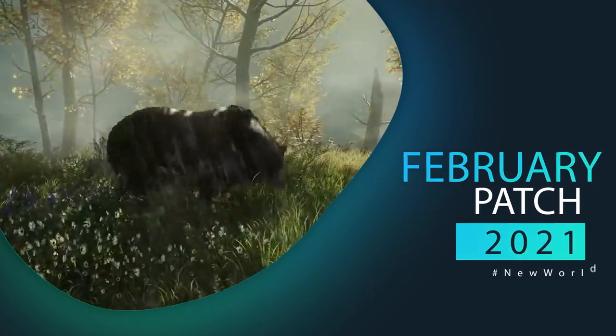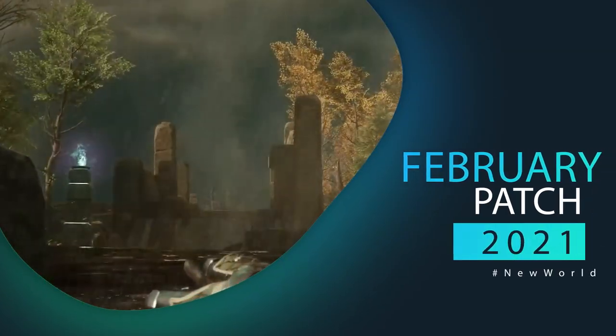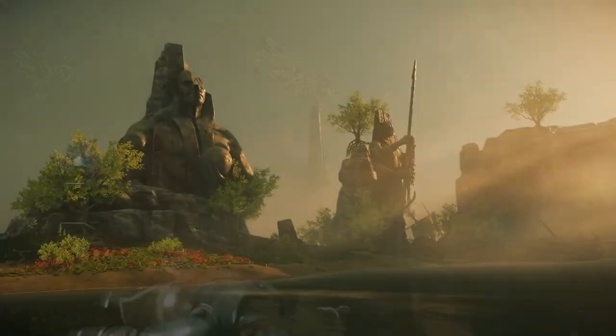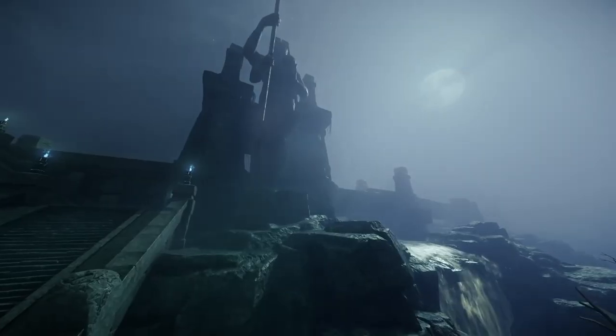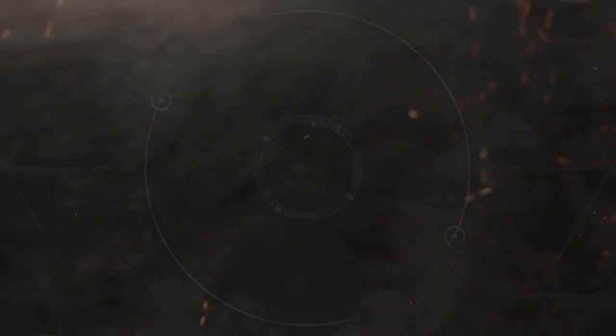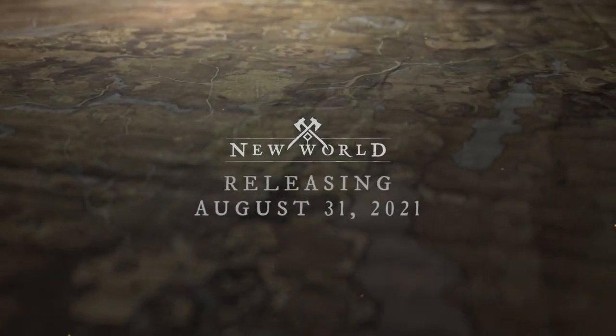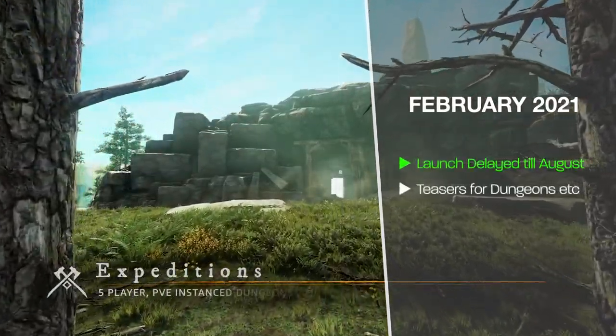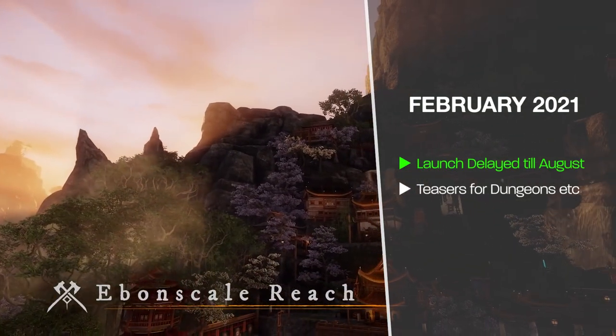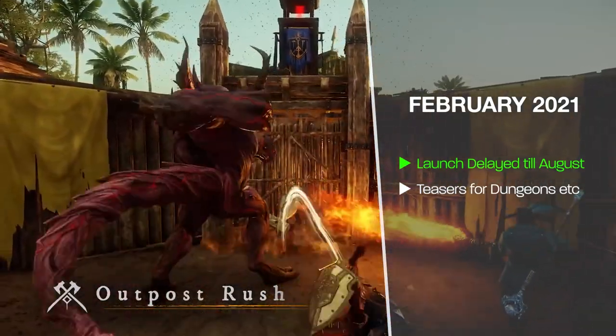In February 2021, we didn't see many changes to New World, as this was originally around when the game was going to launch. This is probably for the best, as the following patch notes show a tremendous amount being added. During February, we did get first teasers at some dungeons, another new zone, and the Outpost Rush 20 versus 20 PvP mode.